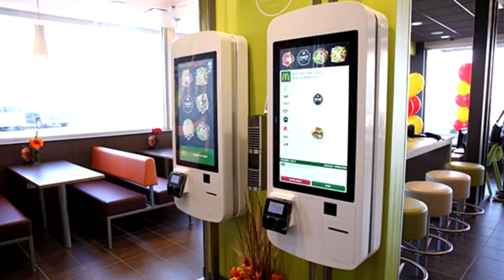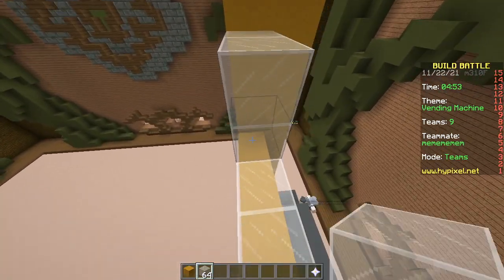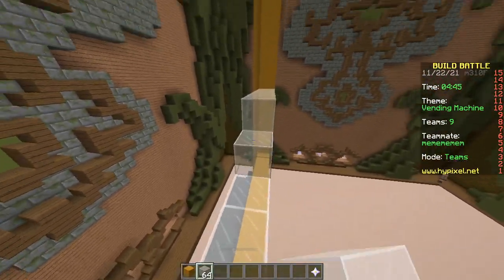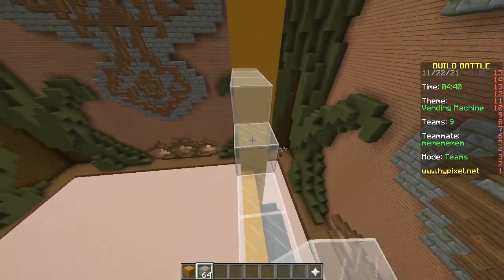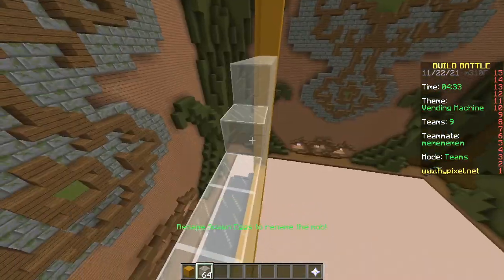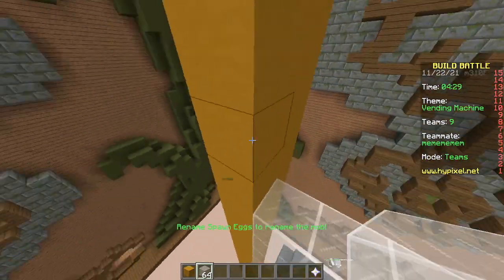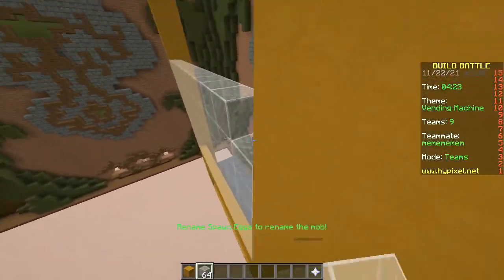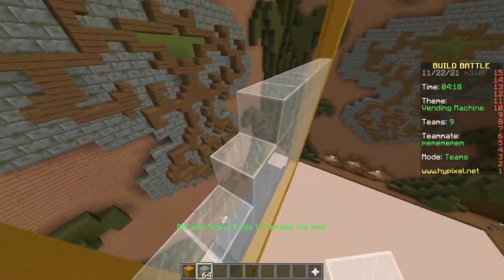Seriously, you go to McDonald's now and you just order from the machine. Even Dunkin Donuts has a machine - and that's a coffee and donut place. If you go to Starbucks, no machine, because they're trying to be hipster. Every time I go to Starbucks it's the same situation. The most recent time, they asked for my name, I said Harry, and they wrote down 'Ari.' Are you serious? Whose name is Ari?